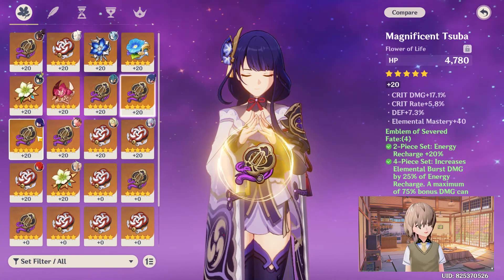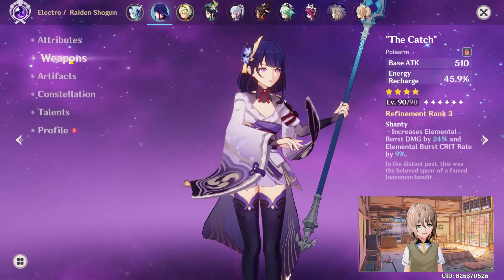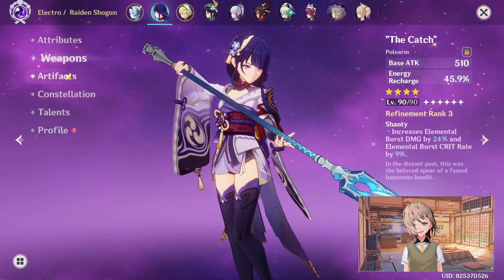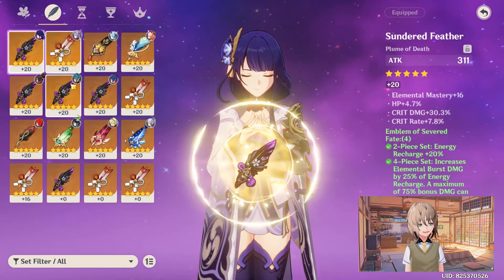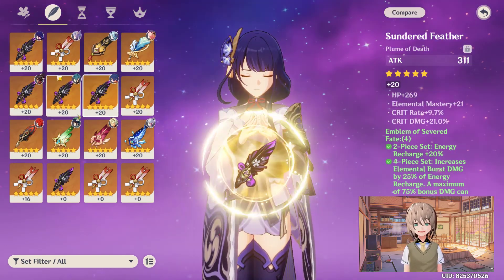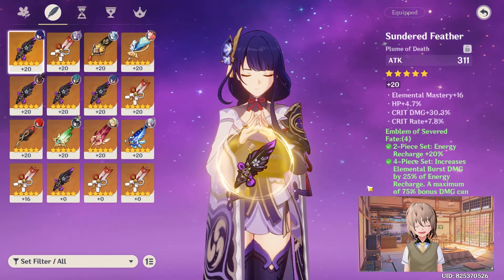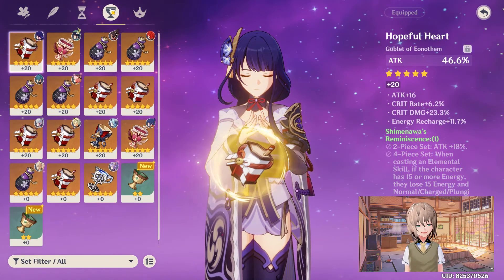I couldn't find a better artifact than this one. I do value the extra attack percent and some extra energy recharge, and since I'm using an energy recharge weapon, I like having some attack percent. For the feather, I got some good rolls — 30% crit damage and 7.8% crit rate. This is the best one I was able to get. For the timepiece, I'm using energy recharge, and for the goblet, I'm using attack percent.